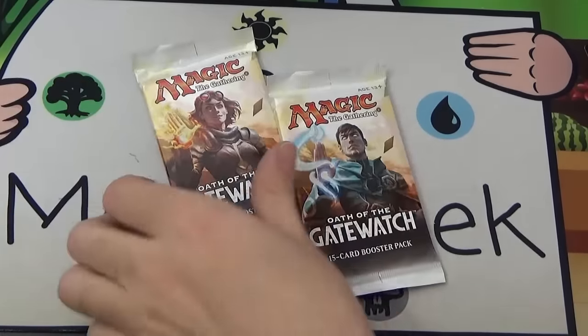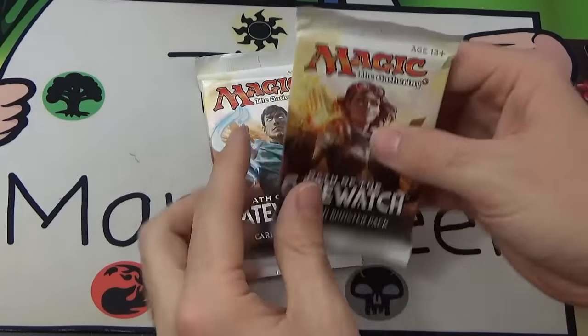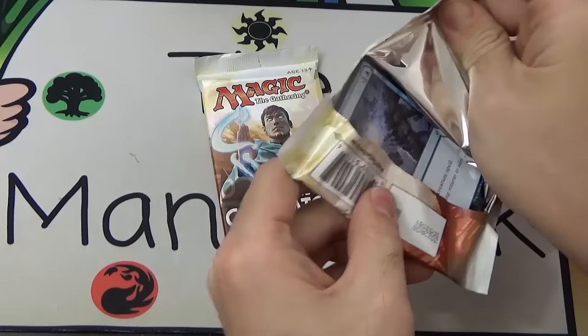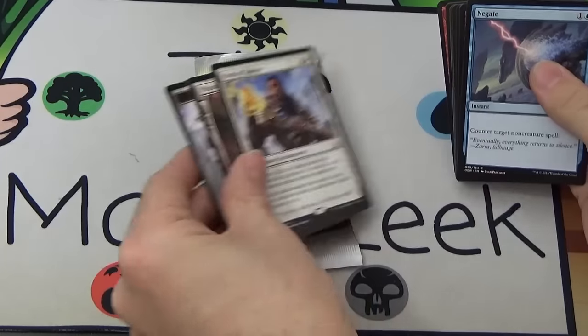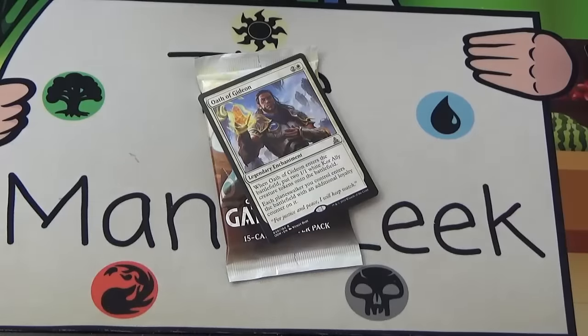Jace and Chandra — let's leave Jace to the end. Chandra, second-to-last pack — what does she have for us? An Oath of Gideon. Exciting.